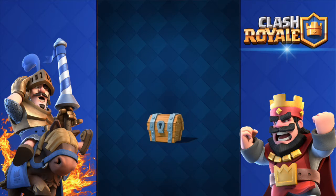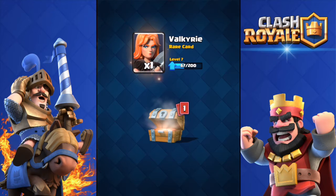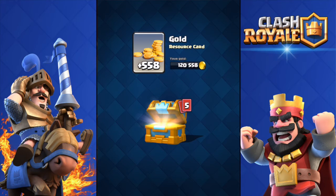Starting with the free chest — got some gold, the Valkyrie, and some orange. Did not get the Ice Golem from that free chest.